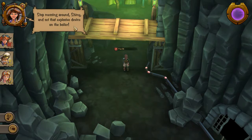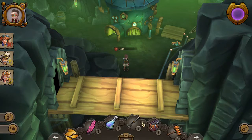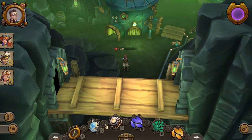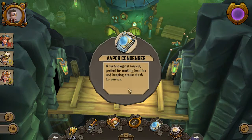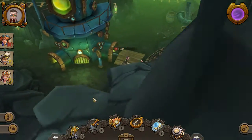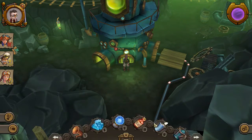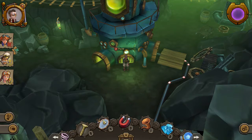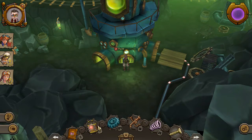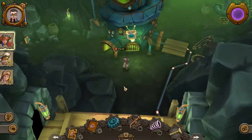Stop messing around, Shiny - set the explosive on the boiler. I'm guessing this is the boiler. Where's the explosive device? Can you remember what it was? No - we'll pick that up while we're here. If it's a quest item, it's usually at this end. Oh, there it is - boom! Shiny, the signal is armed and ticking - get out! Oh dear.